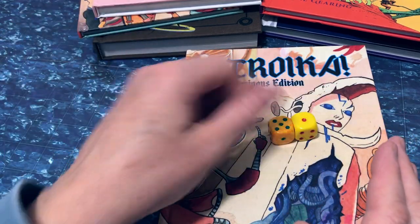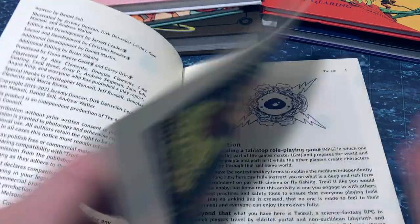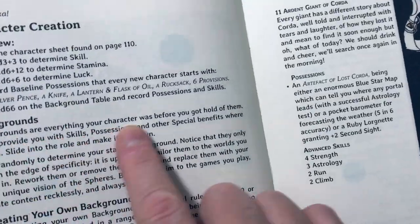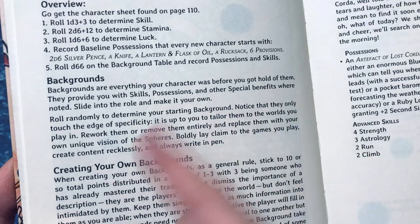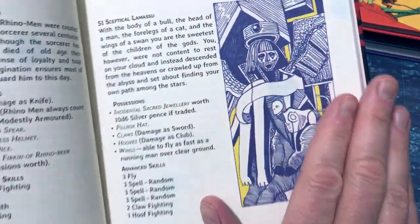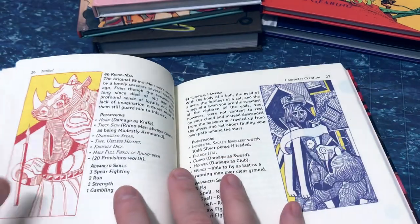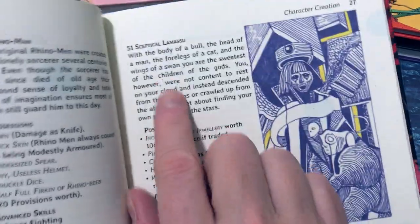You roll a D66 and look up your character background. As the book says, backgrounds are everything your character was before you got hold of them — they provide skills, possessions, and other special benefits where noted. Slide into the role and make it your own. There are 36 options in the main book, and each one comes with an illustration, a description, possessions, and skills — the nexus where everything comes together in terms of how your character operates in the world.